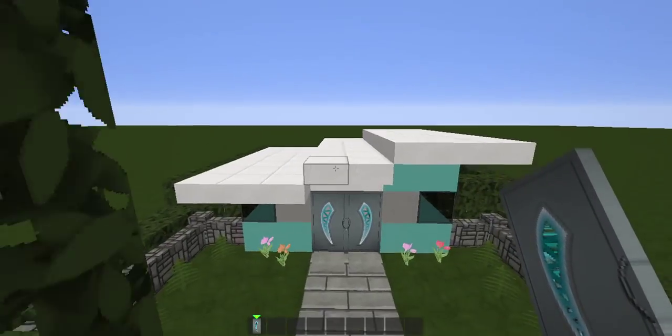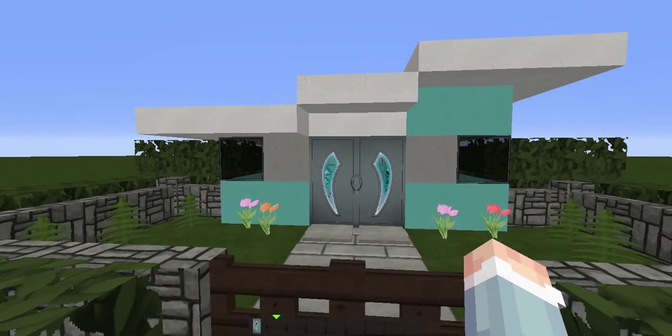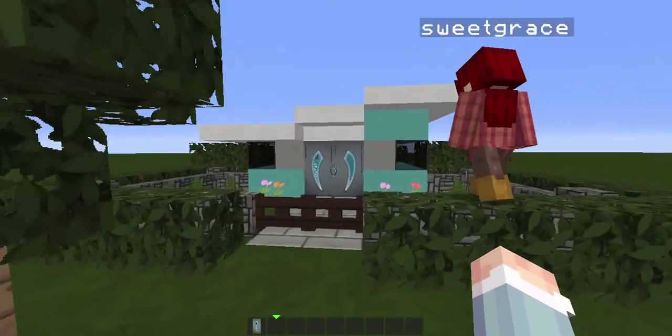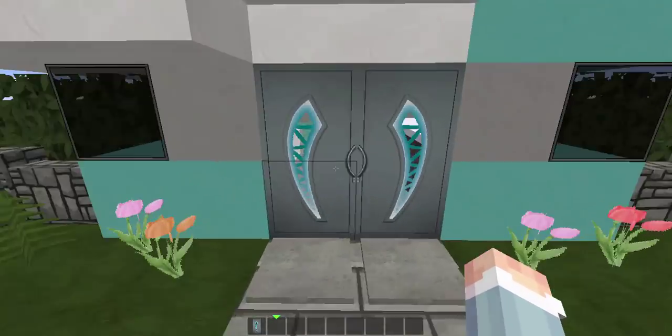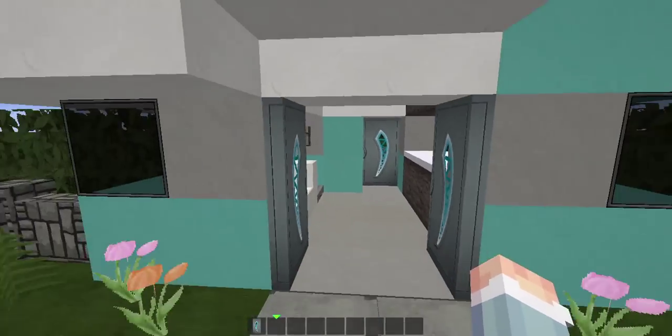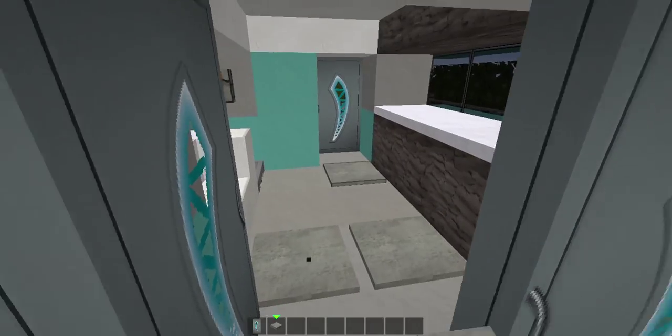Also, if you don't like the pressure plates right there, you can also do buttons — yeah, buttons — or levers. I would rather do a lever because buttons freak me out; I feel really pressured to go really fast through the button. So you have a really cute house!